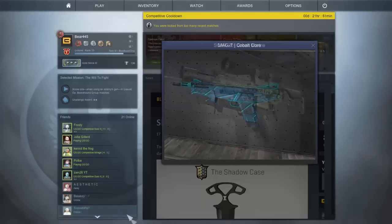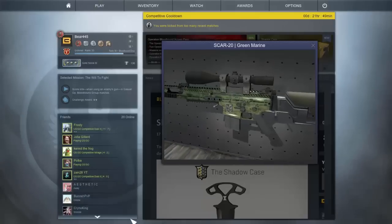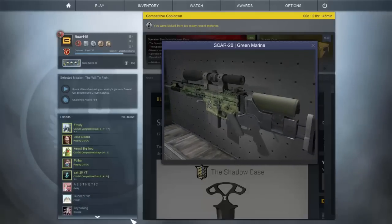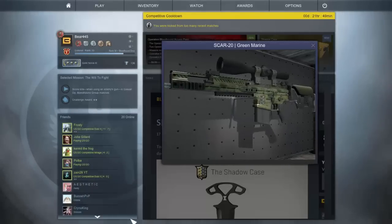I like the colors used on it. The second last blue skin in this case is the SCAR-20 Green Marine. This looks like your average army pattern skin. I think that it doesn't look horrible but it doesn't look good either.